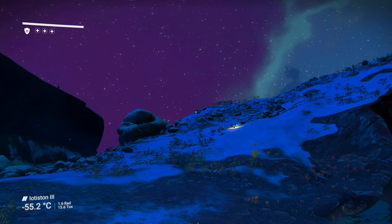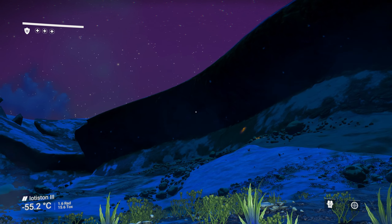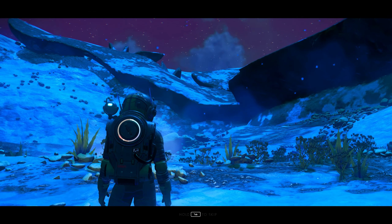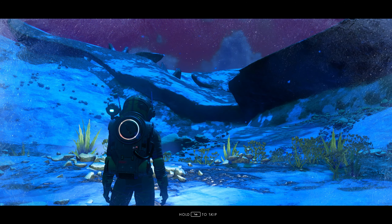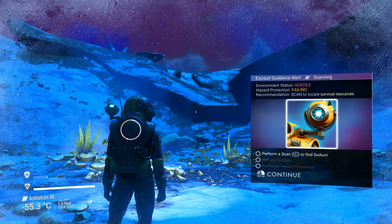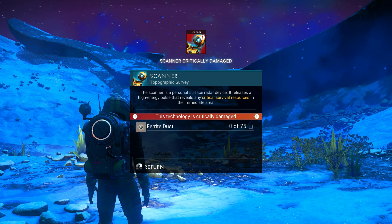Waking up not knowing where we are — looks like we've got an ice planet at minus 55 degrees C. Jetpack is online, multi-tool and mining laser attachment operational. Our hazard protection is very low and the external temperature is dangerously low. The first thing we have to do is perform a scan to find sodium, but the scanner is damaged and needs 75 ferrite dust to fix it.